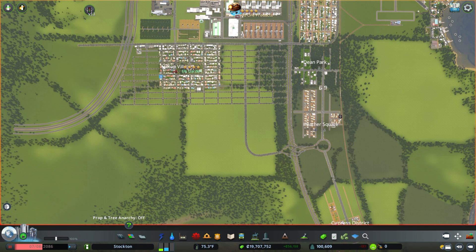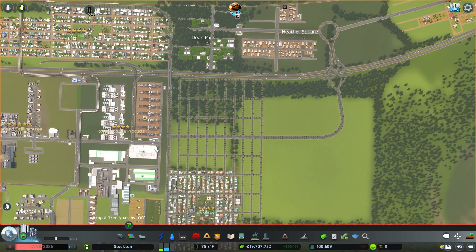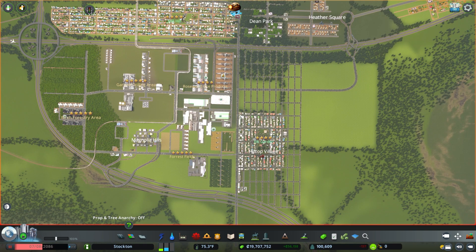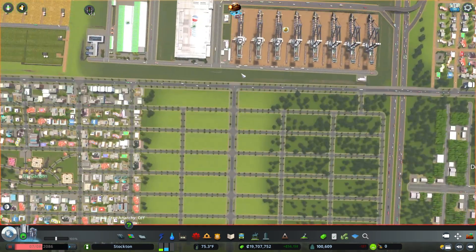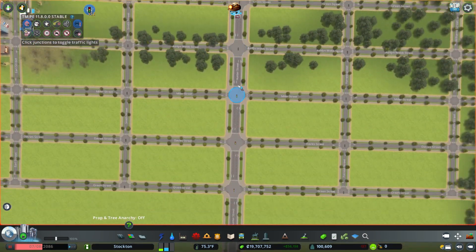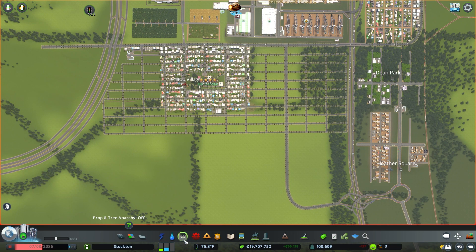I also connected up a road across to this industrial district because the only way for people to get from here to over there by car before was to drive all the way down and all the way up — that just wouldn't do. So I made this connection right here, and I also made this into a four-lane road. One thing I haven't done yet that's going to be a pain is getting rid of all these stoplights. Anytime you have a two-lane road connecting with a four-lane road, you end up with a bunch of stoplights that don't do anybody any good.